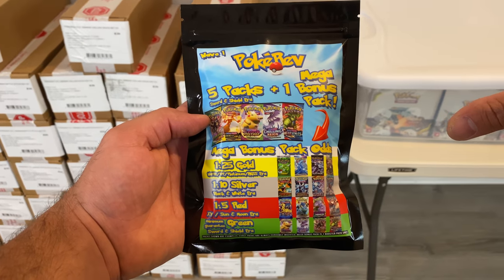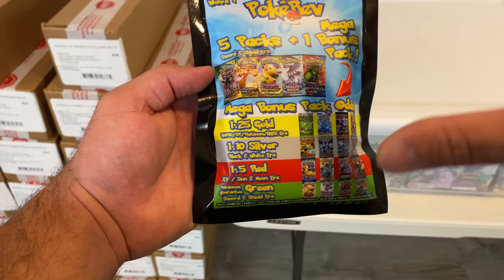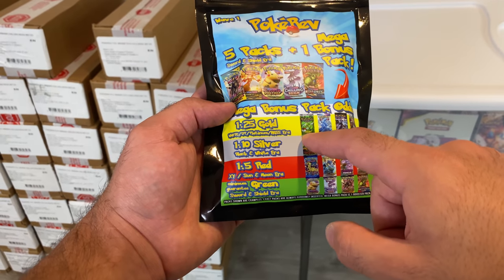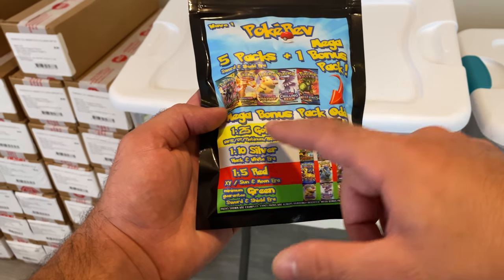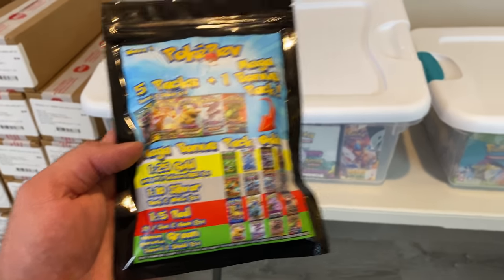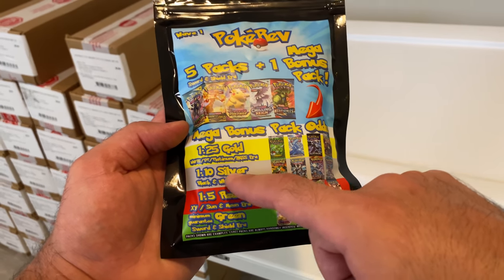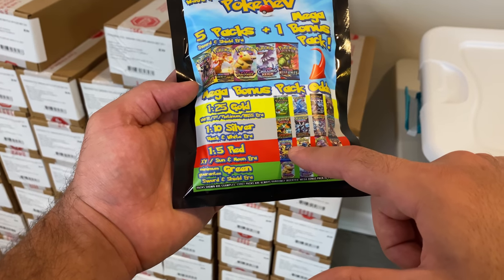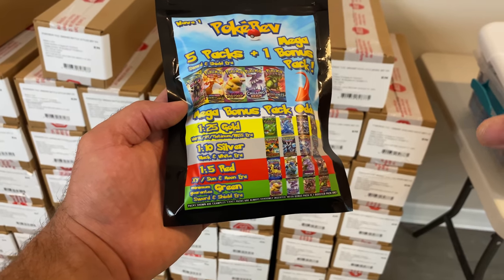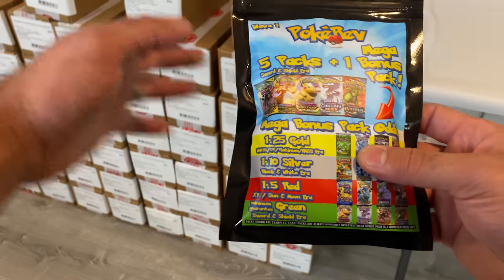The sixth pack is going to be a bonus pack, and you have a 1 in 25 chance of pulling a gold colored pack. Inside there'll be different colored packs that will have another pack inside, depending on which tier you get. The highest tier is gold — there are some examples of the packs you can pull out of there, like Jungle. The next down is the silver tier, which is a 1 in 10 shot. Then the red tier, which covers the XY era and the Sun and Moon era. The silver tier is the Black and White era. And the green tier is basically going to be an extra Sword and Shield era pack.